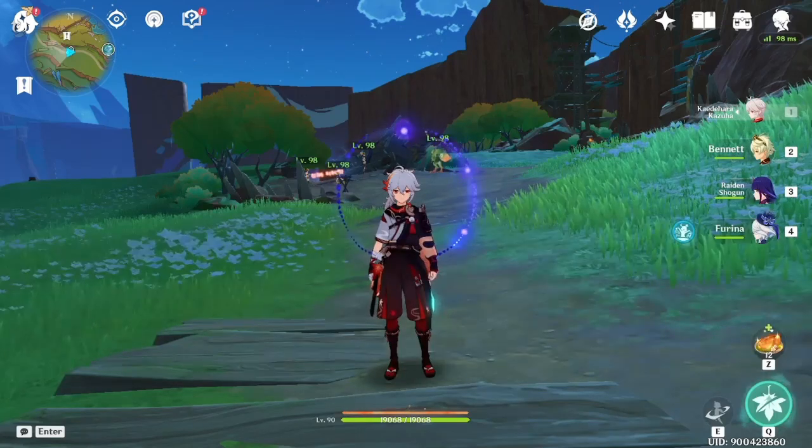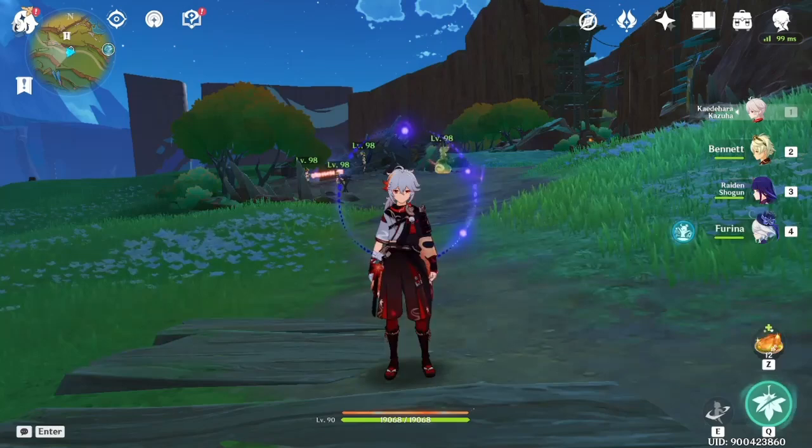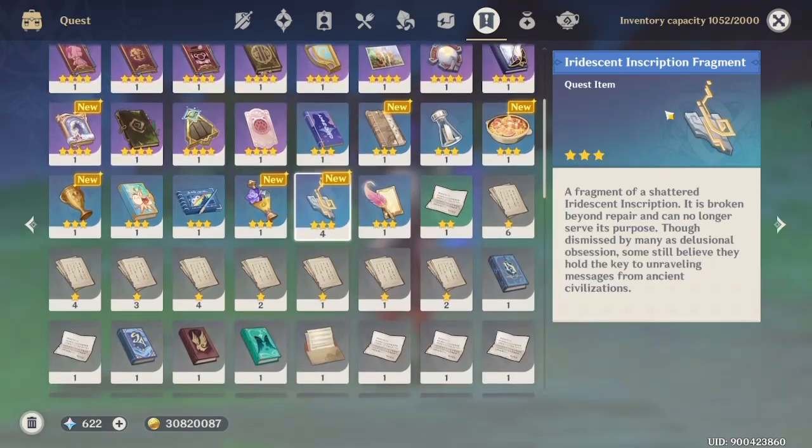Hello everyone, welcome to my channel. In this video I will show you how to make use of the item Iridescent Inscription Fragment, which is this item over here. We can actually use it to unlock a hidden chest, so let me show you how to get them.